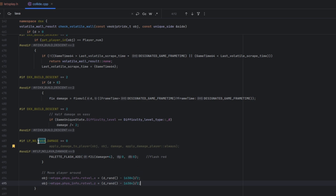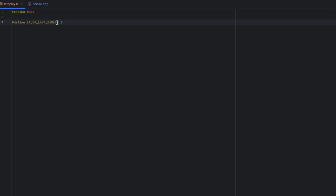For this cheat, I introduced a new variable: LP_no_lava_damage. If that is activated, we are not going to apply damage to the player. So let's just set this to one. Now we'll compile the game.